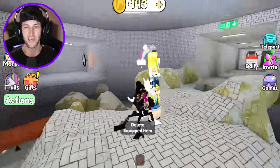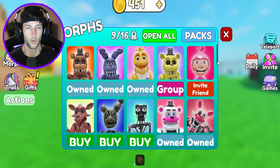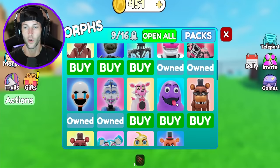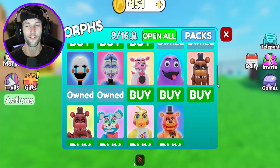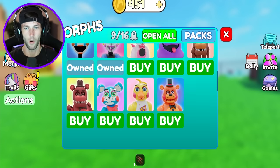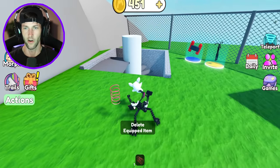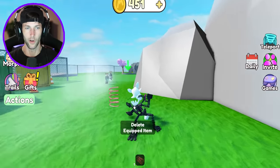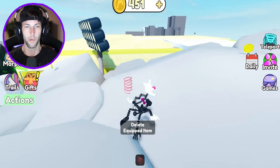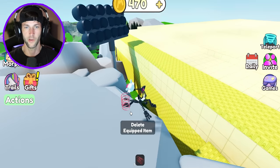It wants me to be down in the sewers with creepy Ballora. I think for Balloon Boy we're gonna have to invite a friend. We got Foxy right here — still gotta get Grimace. We got cool Freddy Fazbear with the cool shades, and that kind of looks like Toy Bonnie, so maybe they have different toy FNAF characters. I do not want to go back down in the sewers. Ballora's probably waiting for me. I gotta figure out how to get to some of these other maps.